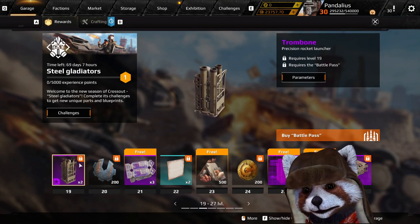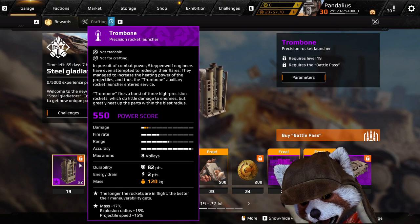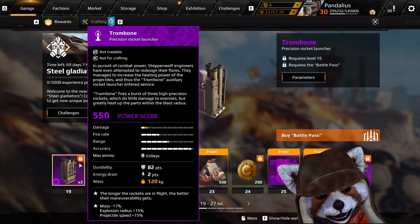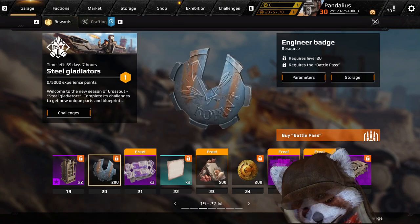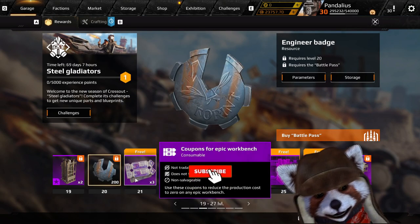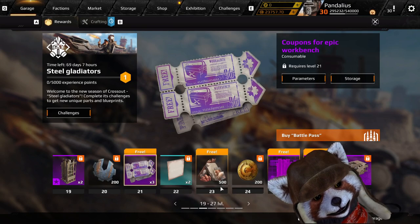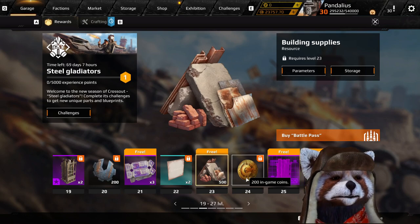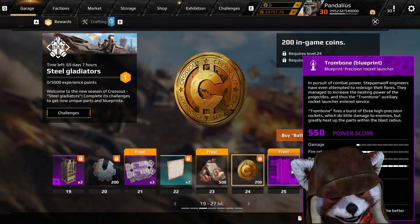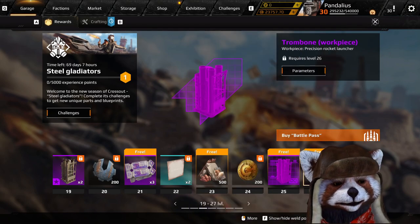Beyond that, we have the Thrombone — a nice little rocket launcher where, the longer the rockets are in flight, the better their maneuverability gets. So it's kind of like a long-range version of the Nest rocket launcher. Beyond that, we got a couple of badges only available to those who purchased, a couple of free epic coupons, some coins, some free building supplies for garage customizations, more coins for Battle Pass, and then the actual recipe at levels 25 and 26 for the Thrombone.